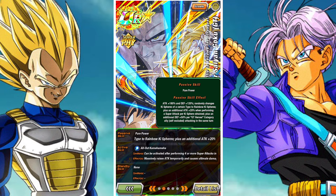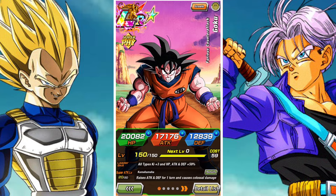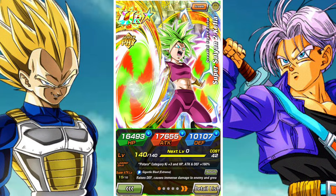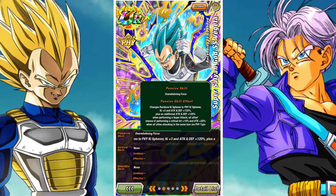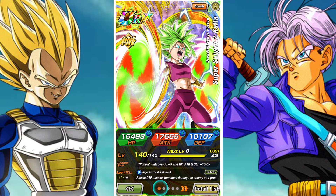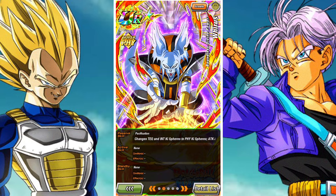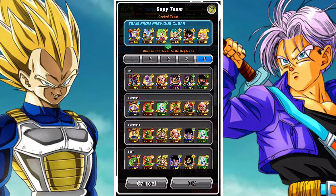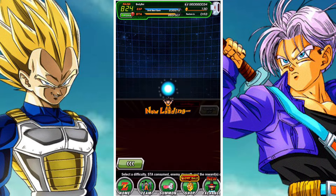Next you need GT Goku — mine has one dupe and is a full crit build with level 8 links, and you're going to want exactly the same. You don't need a support but you do need two orb changers: physical Kefla and Whis or Wyrus. Ideally Wyrus because he's a double orb changer. Kefla is also great because she randomly changes orbs. Super Saiyan Blue Vegeta is also great because he changes rainbow orbs. Ideally just fill up with physical orb generators specifically.